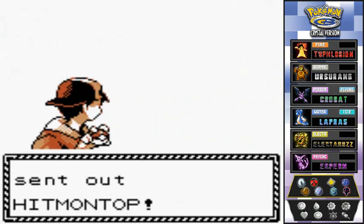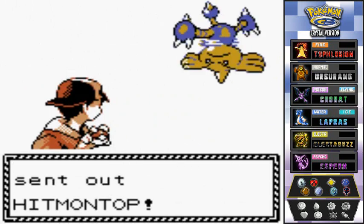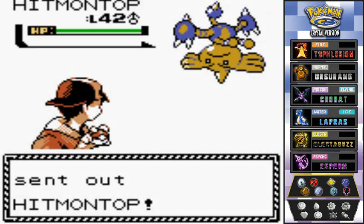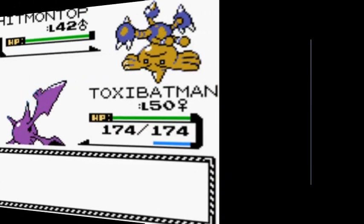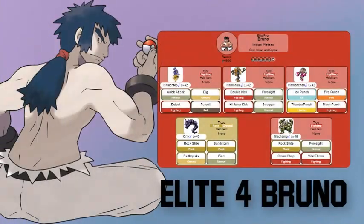Here we go — another battle, and we're taking on Bruno. He has himself a Hitmontop, which is new. Bruno is the Elite Four trainer who loves his fighting type, rock type, and ground type Pokemon. He starts off with Hitmontop, then Hitmonlee, then Hitmonchan — all fighting type Pokemon with different move variations.